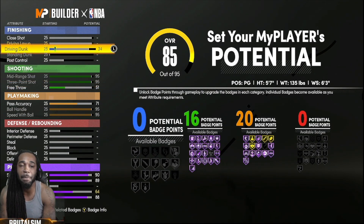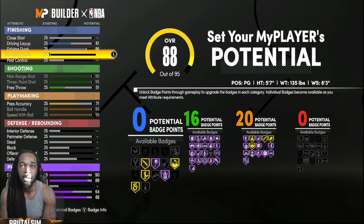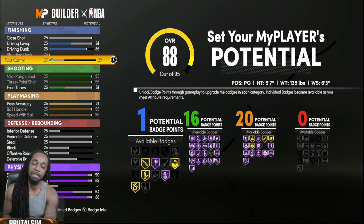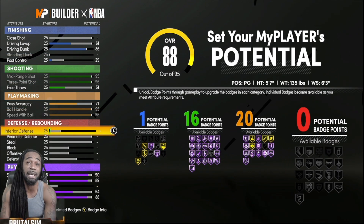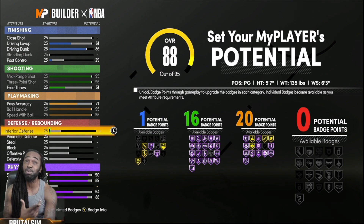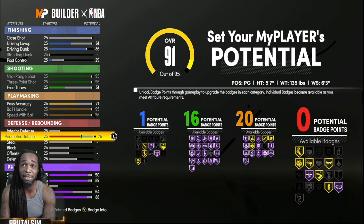For dunking, we're going to keep it at 86. We'll drop the layup all the way down to a 61, and put a little something so we could get at least one badge — going 29 so you can get one badge and put it into posterizer or whatever. You don't need any finishing badges to get contact dunks, trust me. With this build, when you get to 99 you get those elite contact dunks. I was already getting posters way before I got to 99 — I'm out there in the rec getting bodies already.